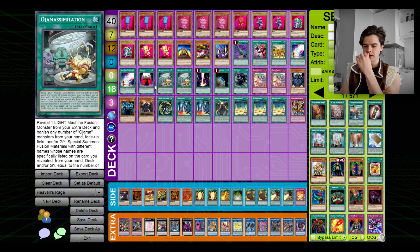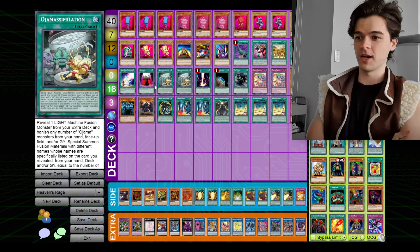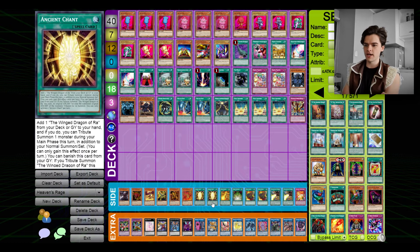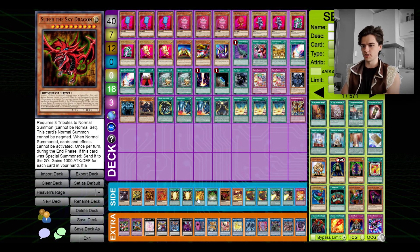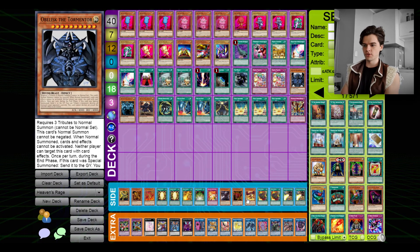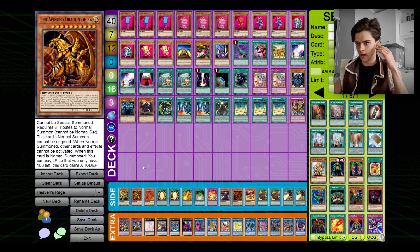Originally I was going to make three different Egyptian God decks, one for each God card. But instead I decided to put them all into one and have them swap out with the side deck. The side deck features cards that support the other Egyptian Gods and includes the other god cards themselves, so you swap out your Obelisk cards for your Slifer cards or your Ra cards, whatever you want to play.